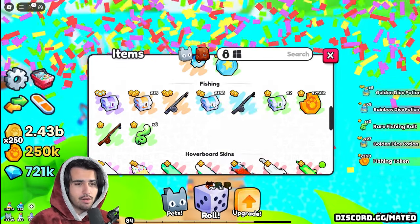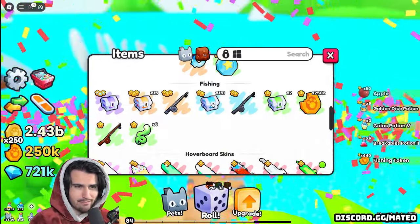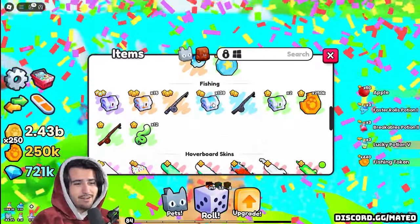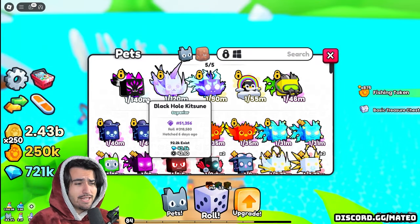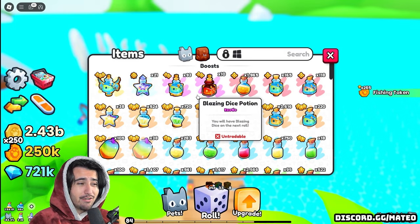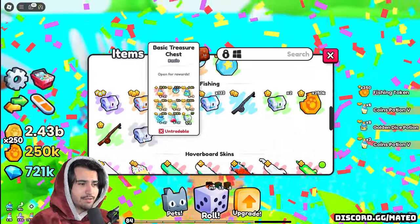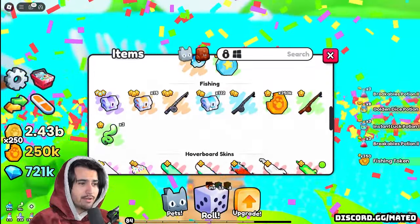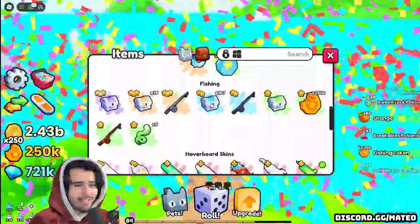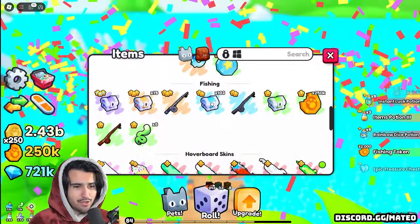Looks like we're getting a lot of these rare baits as well. Nine rainbow dice — oh yeah, this is really good. We're going to be able to use all of this stuff in order to craft a ton of instant luck potions later this week. Right now I only have the black hole kitsune which is only 140 million, so we are still very lacking considering everything else that's in the game. Let's actually just use these rare fishing baits while we're in here. We really need a legendary chest here.